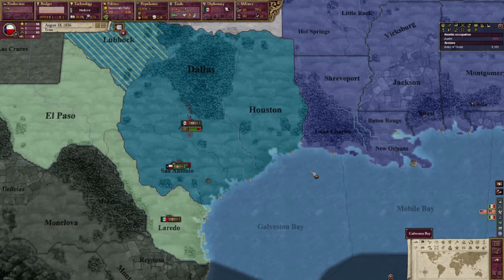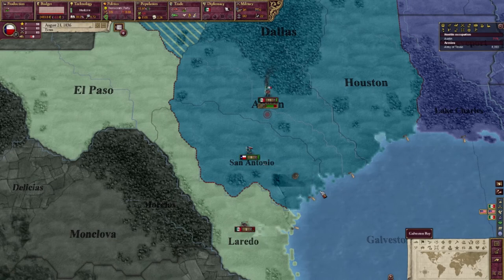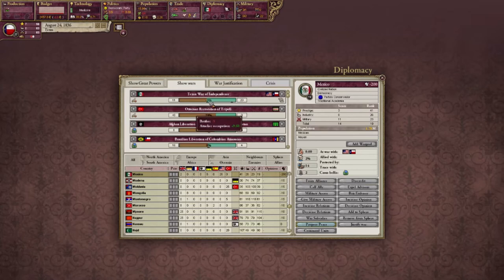I keep wanting to use the WASD keys. We've got another army — they're still sieging down Austin. Where can I see the war score here? Texas War of Independence. The US is only 21 to their 11, and I'm 2.